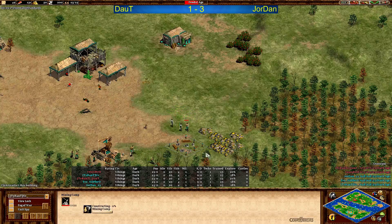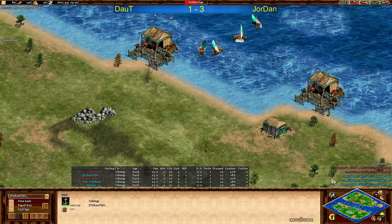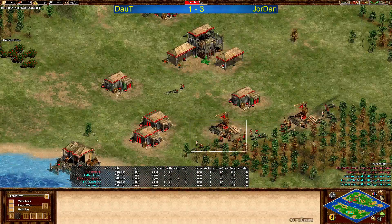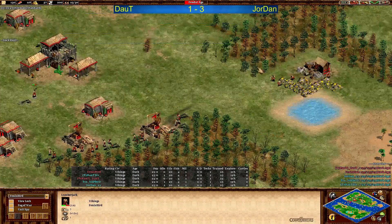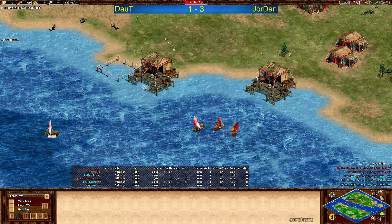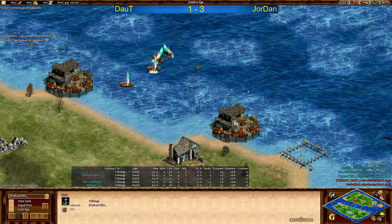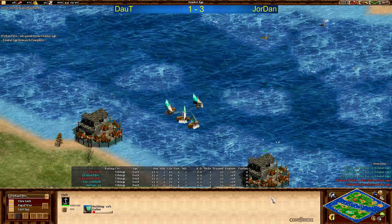Let's see if he's going for the dock first or for the mining camp first — he also could just go back to the TC. The sheep are running away but doesn't really matter at this point in the game. Second dock coming up before the mining camp, and Jordan waiting for the wood now — he can do it. House coming up for him as well, he wants to get the galley out of course. For Doubt, second dock on the way, could go for number three as well. He is sending eight plus six villagers on wood, one near the TC, and four villagers on gold. Two docks for both players, third dock on the way — pretty similar. Two galleys coming up immediately for Jordan.